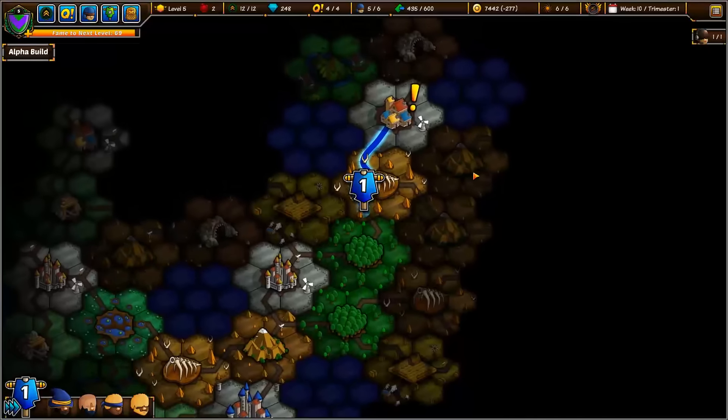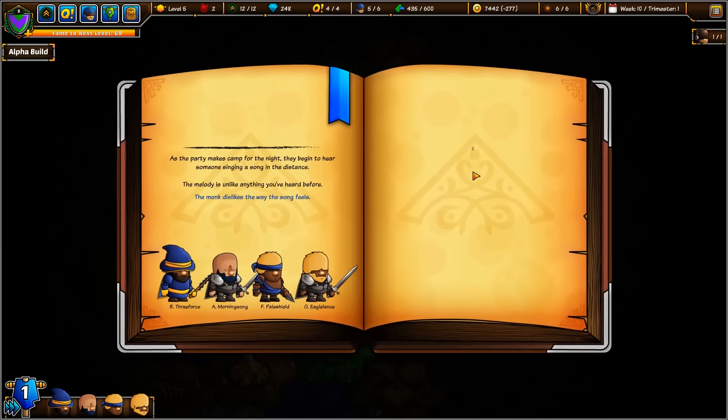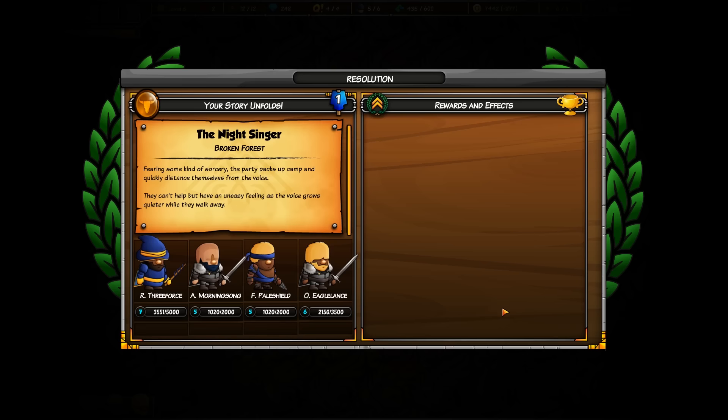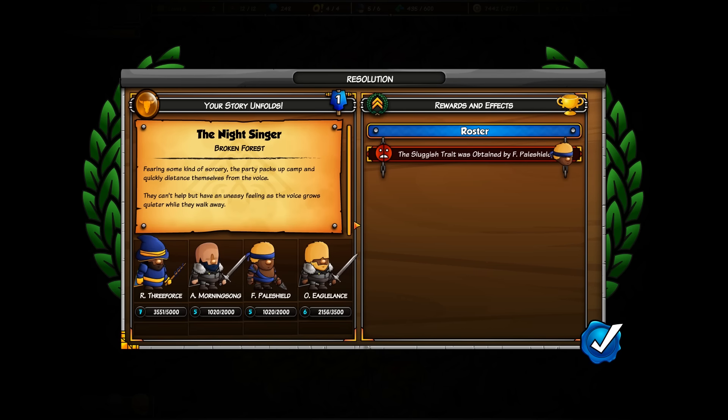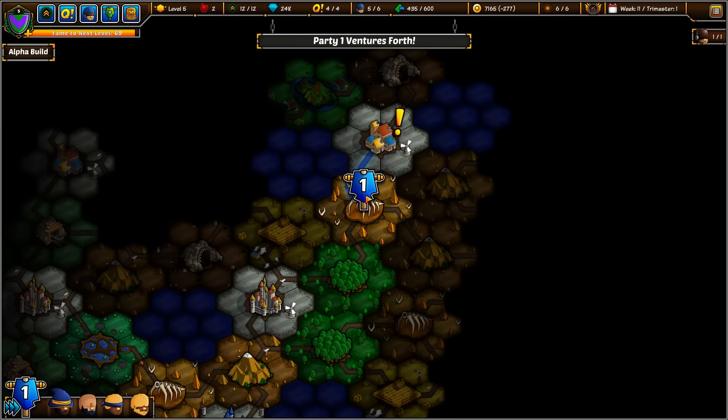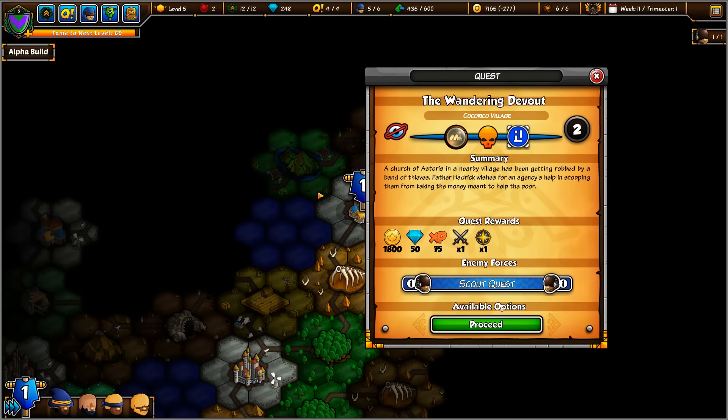Let's keep going. We need to make some more gold — we haven't made any gold in a little while. Random Encounter: the party makes camp for the night, and they begin to hear someone singing in the distance. The melody is unlike anything they've heard. The monk dislikes the way the song feels. We're going to find somewhere else to sleep. Fearing some kind of scary sorcery, the party packs up camp and leaves quickly. They can't help but find an uneasy feeling as the voice goes quieter while they walk away. Sluggish trait — 10% penalty to agility. That's unfortunate. Let's end this turn.